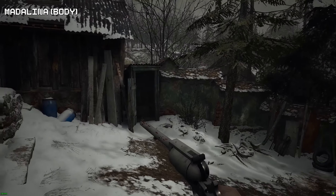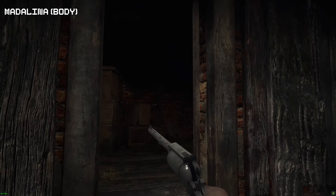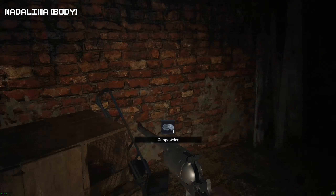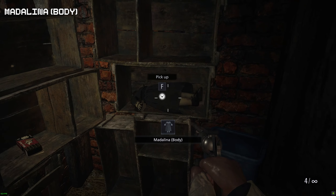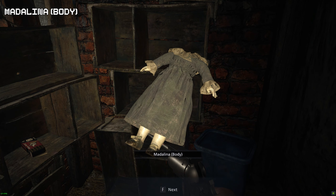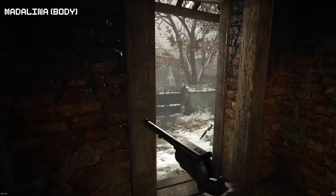Now we're going to go inside the house on your right — the house with an open door. Inside there will be an enemy. Make sure you kill him and then grab your next treasure. Make sure you don't sell this until we have the head and need to combine it to make it more valuable.